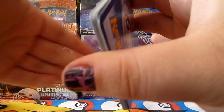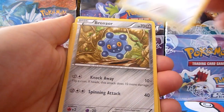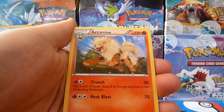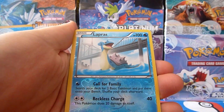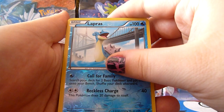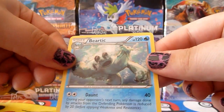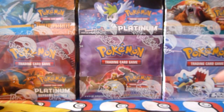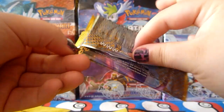I'd love to pull a Shiny — they're so unusual. Anyway, Sneasel, Pidove, Bronzor, Pansear, Munna, Arcanine, Frillish, Minccino, Lapras Reverse — that's nice, that's a rare. Very cool. And the rare of the pack is Bouffalant. Very nice artwork on this card, I quite like it. Very cool. Two rares is always good, always a good thing.